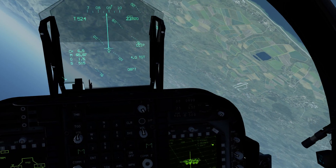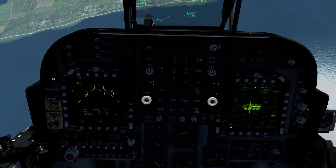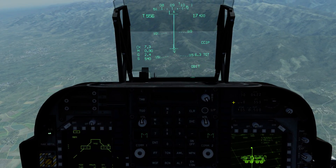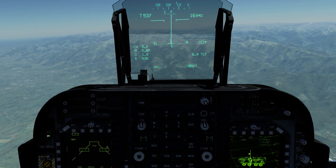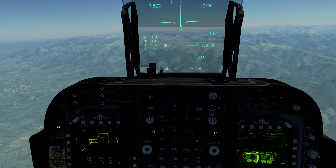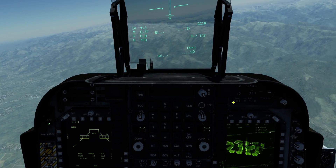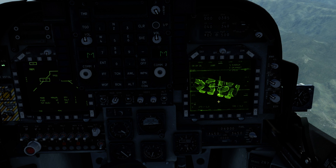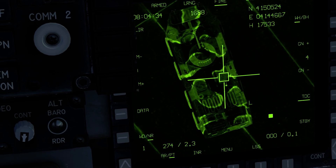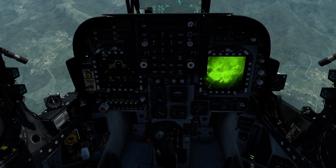I'm going to nosedive on the target real quick and drop the bomb — so pickle, then press fire. You see the flashing L — just maintain that. We're at idle right now so I'm trying not to fly over the target too fast. Turn around if need be. You can see the GBU is tracking just fine — just make sure you have that flashing L. That's a shack! So that's how you laze and drop — or rather, that's how you laze the target for your GBU-12s.